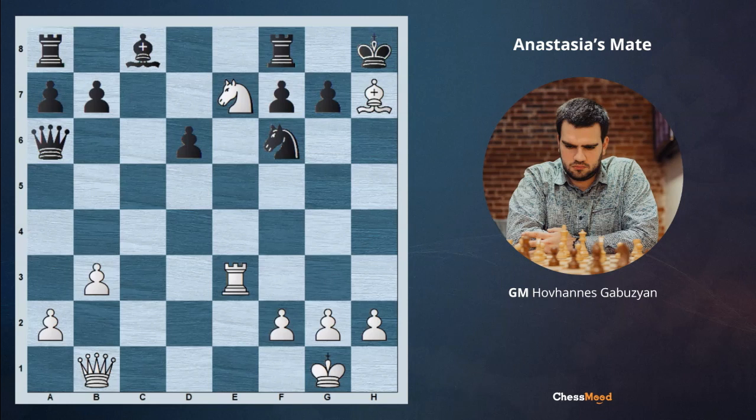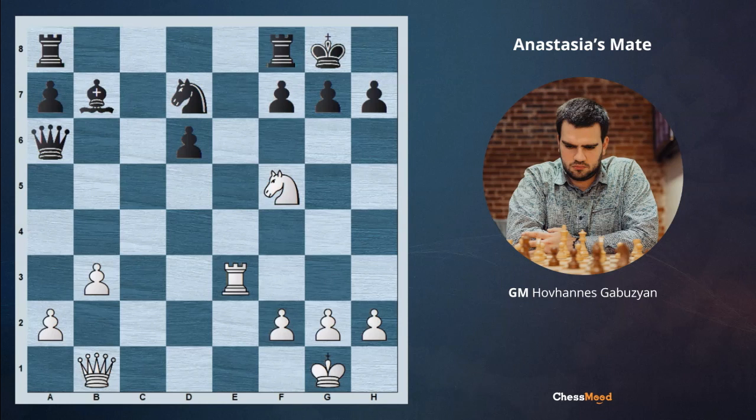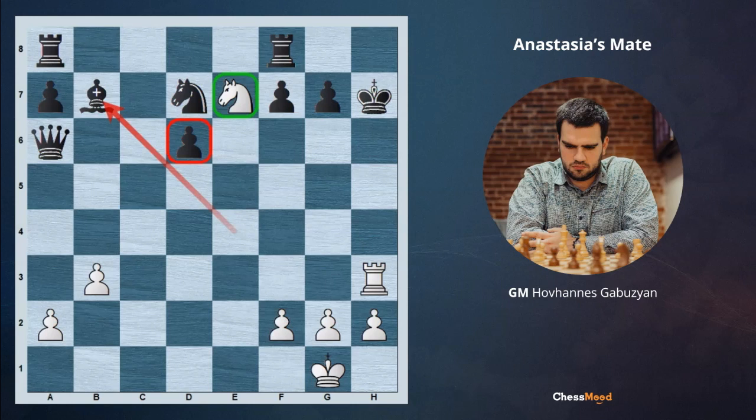For this reason, after cxd6, we are also getting rid of our bishop by playing Bxb7 with a tempo, attacking the queen and the rook. And only after takes, we are playing Ne7 check, Kh8, and the favorite Qh7 move, followed by Kxh7 and Rh3 checkmate. White got rid of the bishop on d6 preventing Ne7, gave away the bishop, and clearly managed to make Anastasia's checkmate.